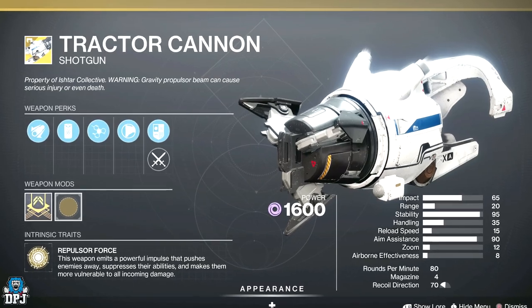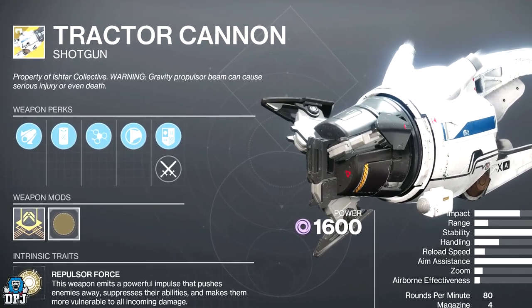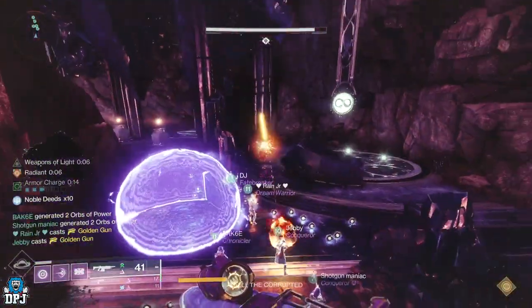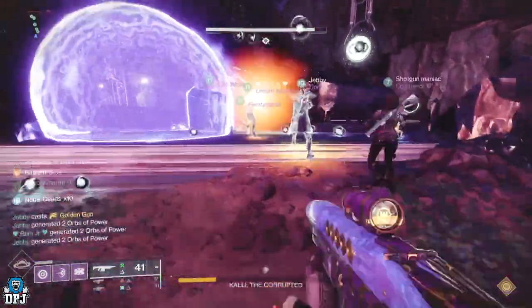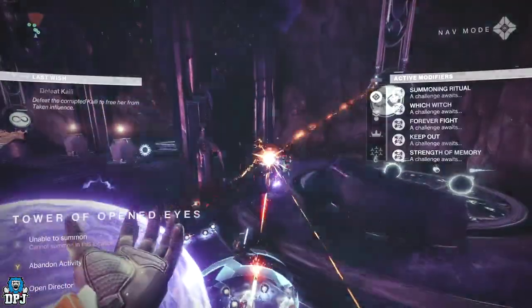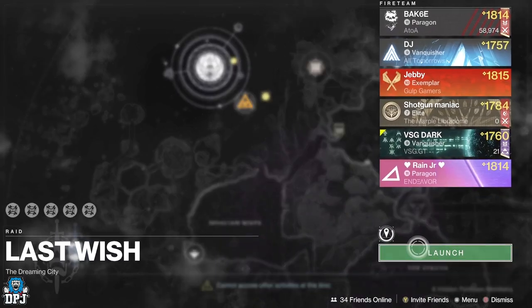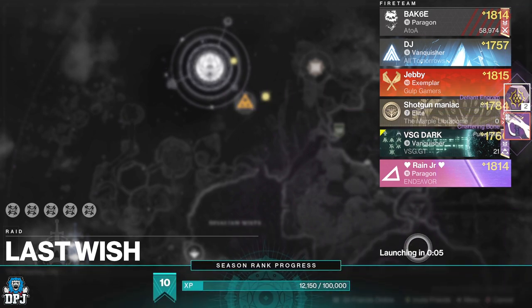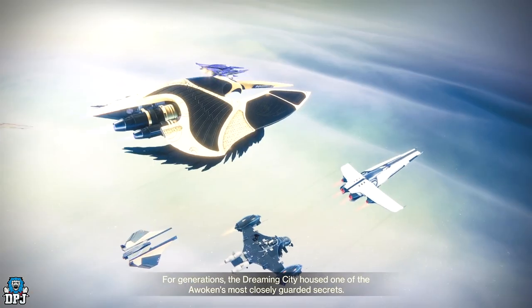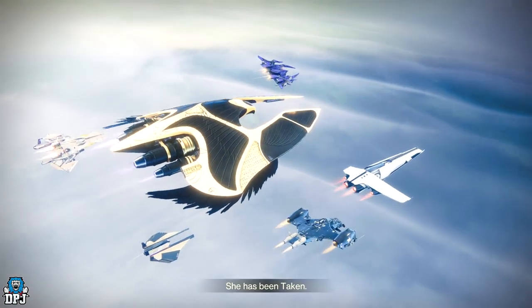Another person can use the Tractor Cannon for more damage but it isn't a necessity. At this point the Titan needs to be within the Dreaming City director, ready to start the encounter again, waiting for the loot to pop up on screen. As soon as this happens, he restarts the raid. If timed right, it will reload you back straight into this point of the Kali battle, saving you the hassle of travelling back from the start of the raid and making it much more efficient. This can be done basically every couple of minutes, even quicker.